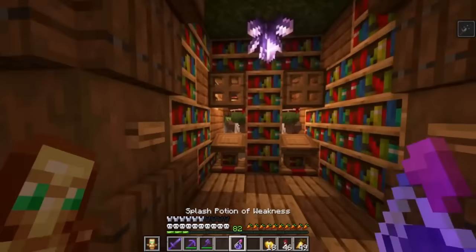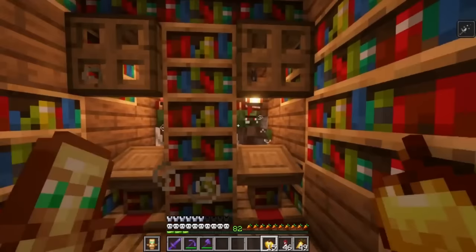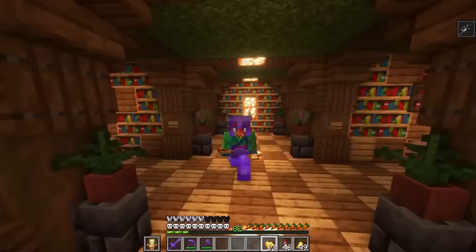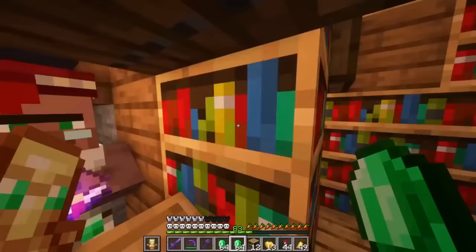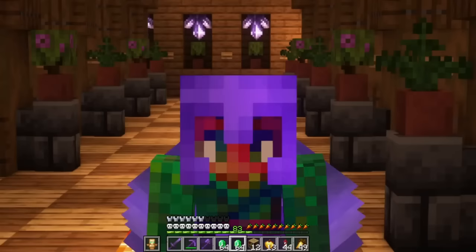I also gotta get these guys — we'll heal you, and we'll heal you. This is super loud, but we end up getting a lot of cheap trades. The bookshelf trades that used to be nine emeralds are now three, which is fantastic, because I need more bookshelves. I would love to be making a real underground library — multiple levels, reading spaces, something that actually looks like a library.